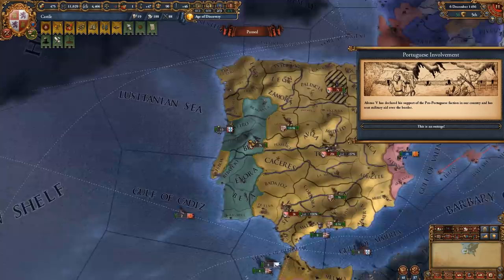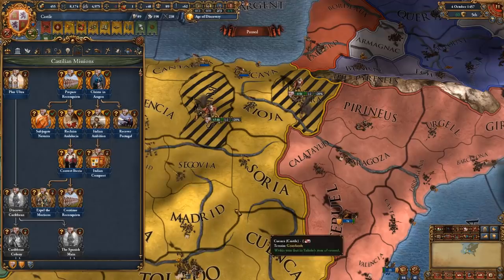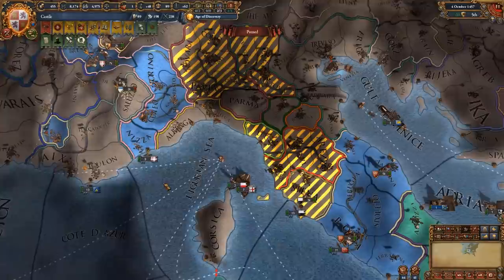I recommend you do not use the Portuguese restoration of union until Portugal has unlocked exploration ideas, because if you PU Portugal early, they will not go for exploration ideas and you won't have a free colonial empire delivered to you. Once the rebels are defeated and the mission is completed, you want to get the Aragonese mission so you get access to the Italian Ambition mission. This gives you permanent claims on the entirety of Milan and the Tuscan area.